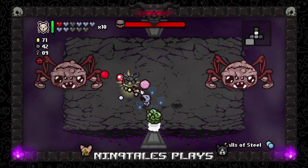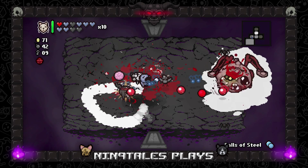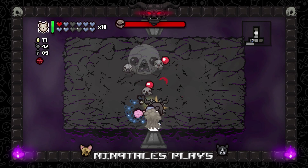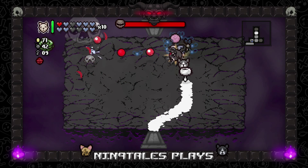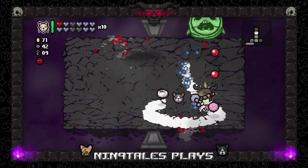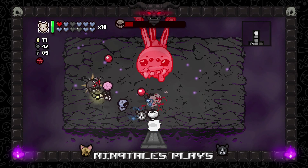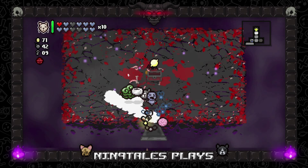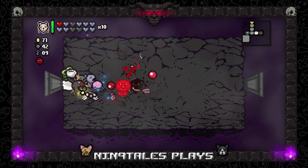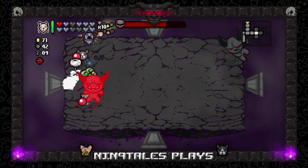I don't know what that was — probably more spiders or something. Bob's Brain — that's what hit me, I just realized. Oh, there goes the Balls of Steel pill unfortunately. Would you hit at a better time, Bob's Brain? There you go — now just don't come back. 'I Can See Forever' — pretty good. Even though we're not making it to the boss as fast as I'd like, damage-wise we're doing decent.